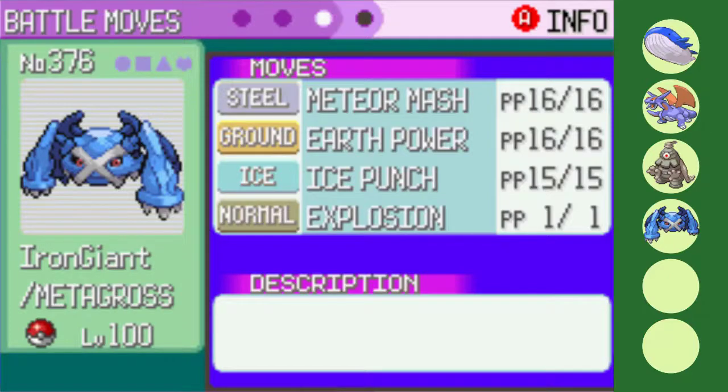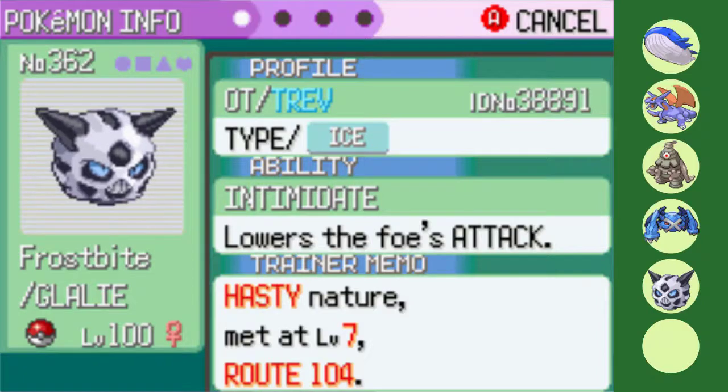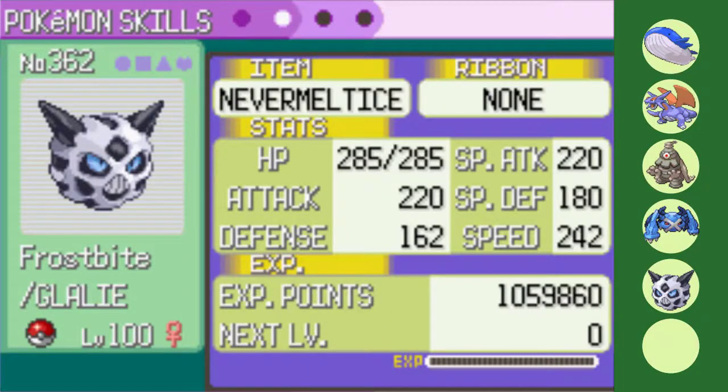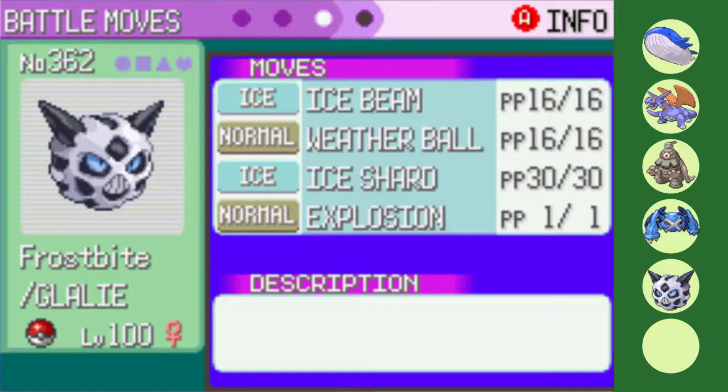Every Pokemon so far has either been a pseudo-legendary or has had buffed stats, so let's keep up that trend. Glalie adds many things to this team. A Hasty nature allows for outspeeding much of the league at its newly minted base 100 speed. Another Intimidate user, Never Melt Ice boosted Ice Beam and priority Ice Shard makes it the greatest Drake killer in the series so far, and Boom is always a good thing to have. Three boomers on the same team means I should be able to always guarantee three kills in most games. While I debated putting Spikes in the last slot, I decided that winning a Glalie mirror match against Glacia might be fun, so Weather Ball rounds out the moveset.